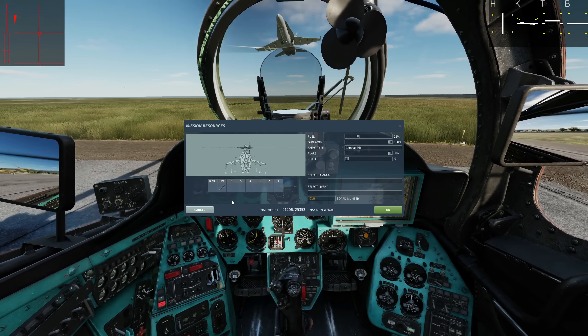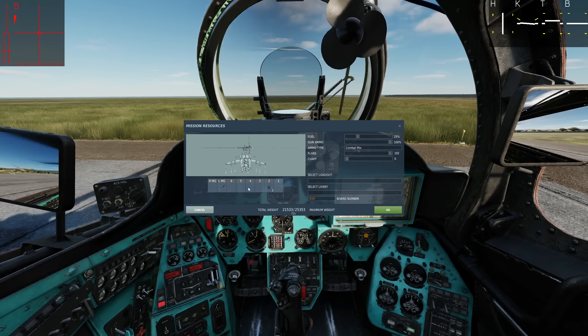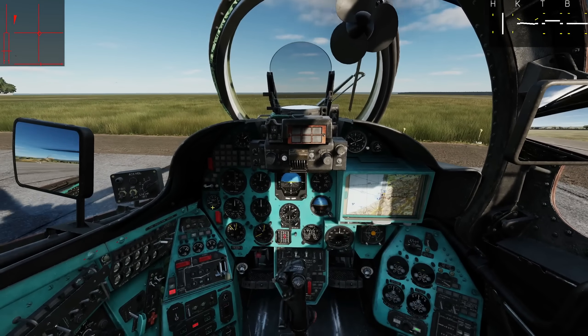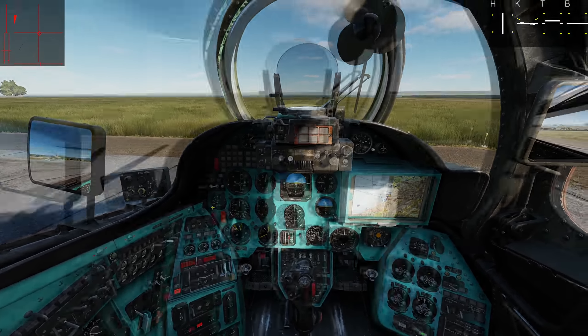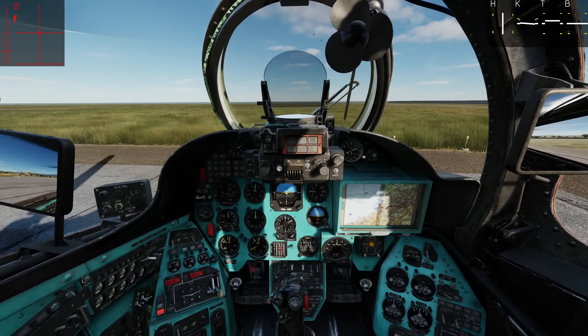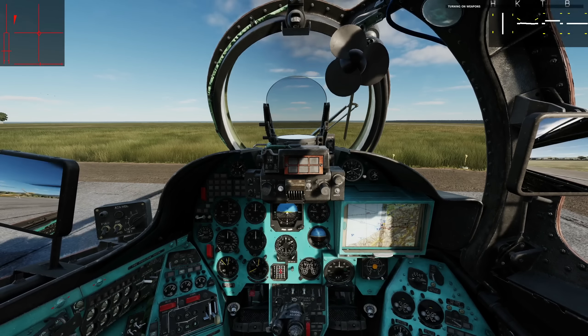Next I'm going to add my R60Ms — these are modernized R60 air-to-air missiles. Stations currently two and five; we can have one or two per station. In later updates we will be able to have more than four, I think up to eight, but for the time being four. First, let's do the R60Ms. I'm going to show the minimum amount of button presses you can do to get them working. First of all we need weapon systems on — you do that with that button there — so let's press that. Weapon systems are turning on.